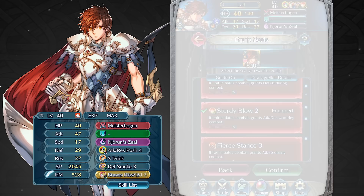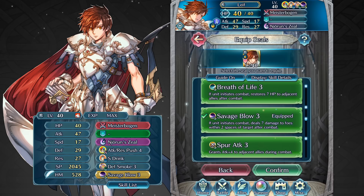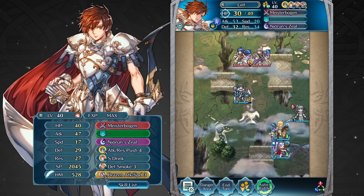For seals, I would suggest any seal that increases Leaf's most important stat, Attack, so that he has a better chance to defeat foes with only his initial 2 attacks. On the other hand, since there will be many turns which he can act twice, I may suggest seals that hurt or debuff a group of enemies like Savage Blow or Speed Smoke.